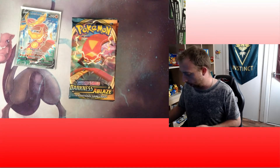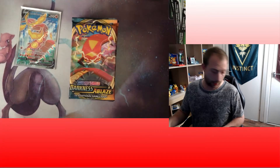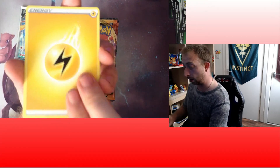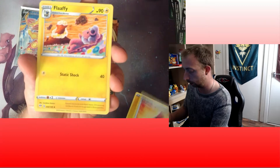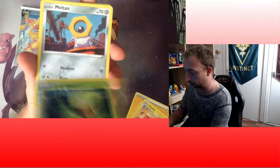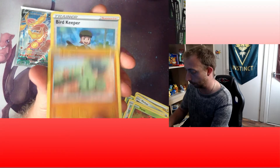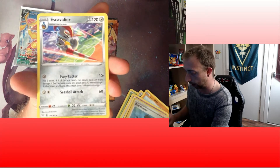We go for a green code this time and give away a free code card - it's Fates Collide again. Electric Energy, Yache Berry, Black Horn, Flaffy - nice - Carnivine, Meltan, Bunnelby, Paras, Labrada, Golbat, Bird Keeper Reverse, and Escavalier.